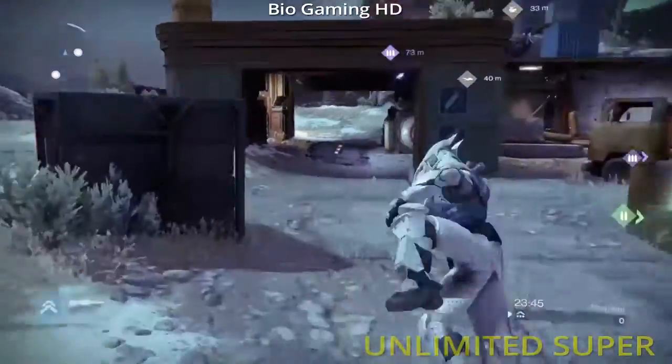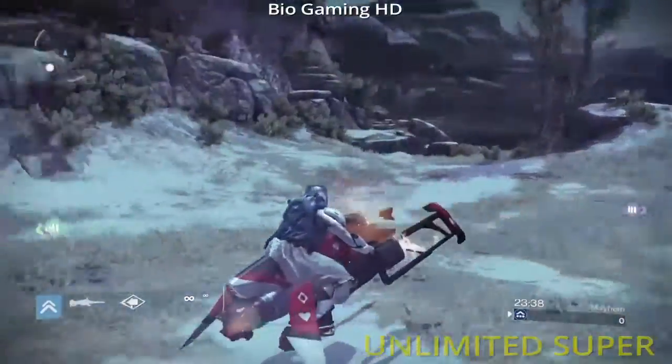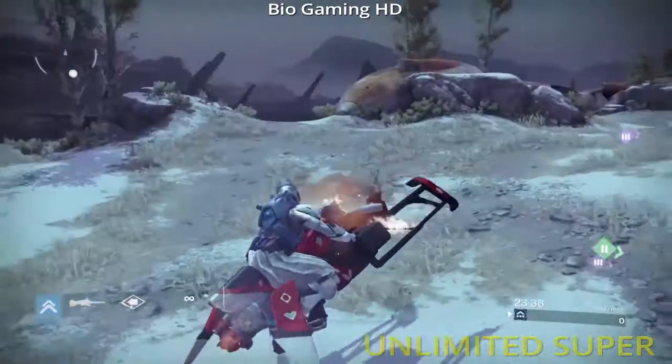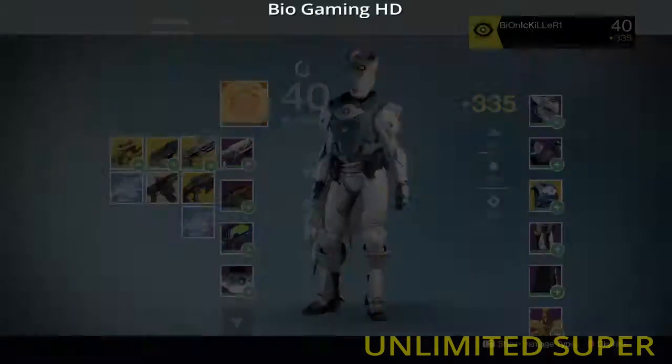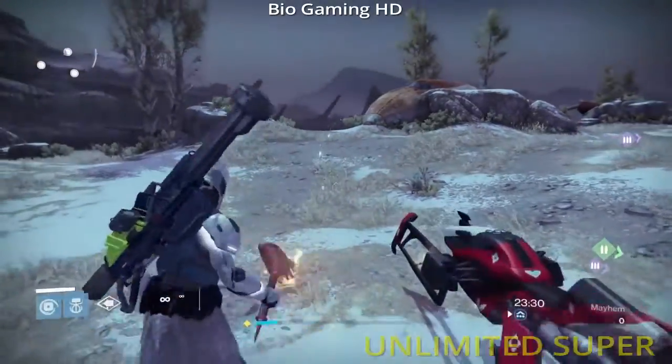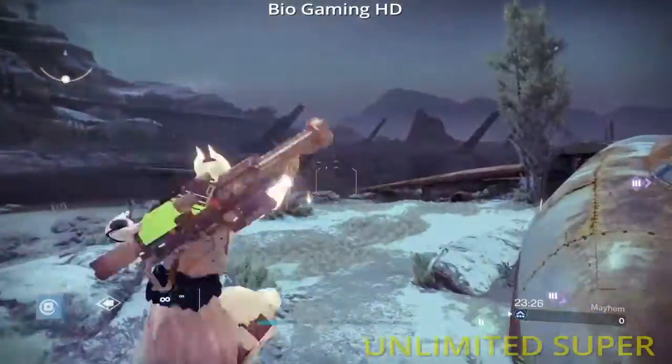To do this glitch for your Sunbreaker, all you have to do is use your super while holding square on your sparrow. You know you've done this right when you see there's a hammer on the side of your sparrow. Once you've done this, switch to any primary and switch back to the one you previously had, then get off your sparrow. You now have unlimited hammers and unlimited suncharge if you decide to put suncharge on.